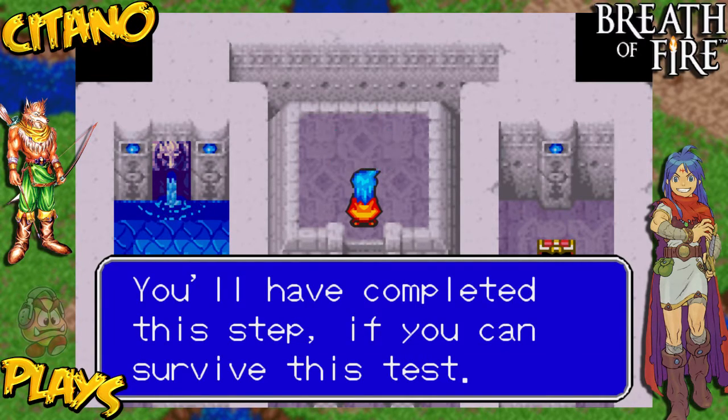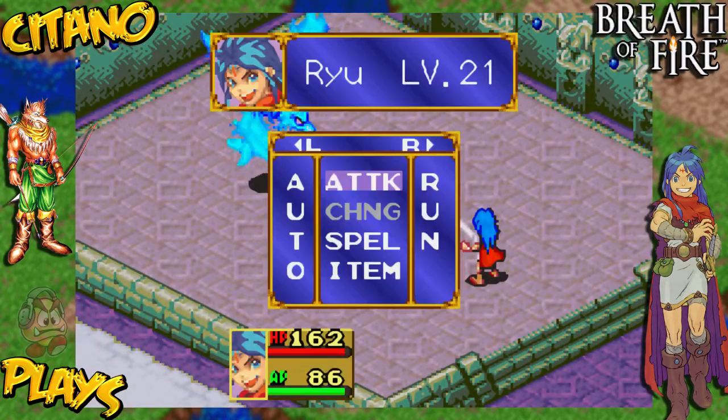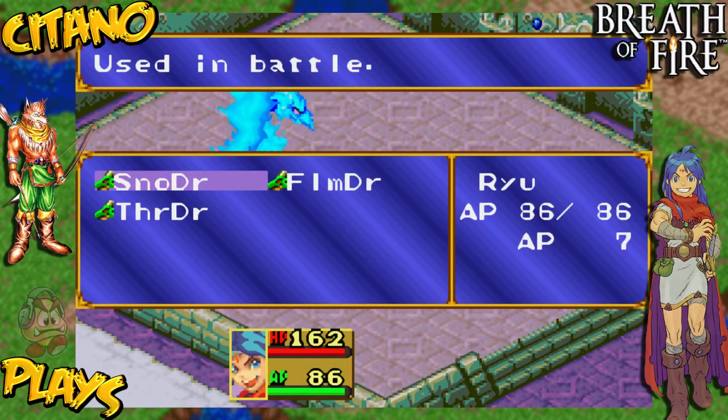You will have completed this step if you can survive this test. Here is your opponent — the opponent is called Bane. It's like a phoenix bird, but it's blue instead of red. So it's like a cryo-phoenix, like a cold phoenix bird.